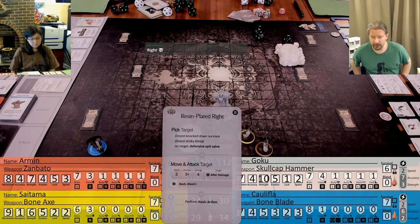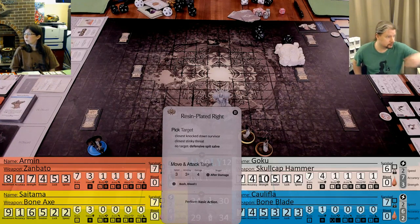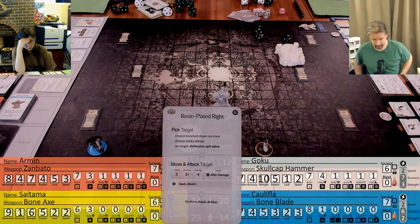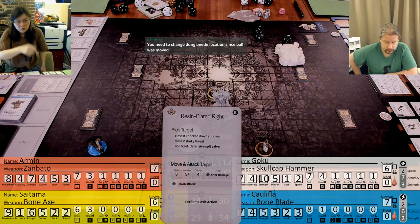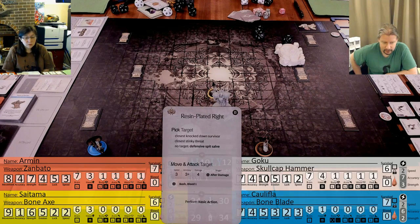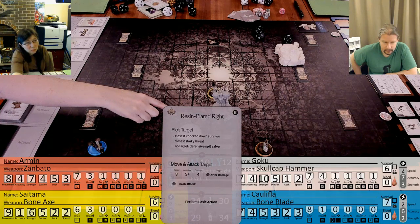Do we want to dash up with one of yours to take the basic action since you can still do a dodge? How's your evasion? I have really good evasion. Saitama will dash - where do you want to end up, behind him? Actually, how much movement do I have? Four - that's six. I can't be as clever as I'd like. He's gonna move to the resin dung ball, so I was trying to see whether I could make it all the way to where he'd be adjacent to me after he moved.